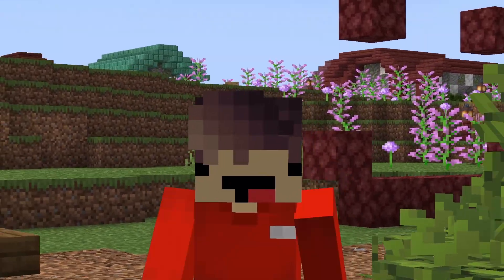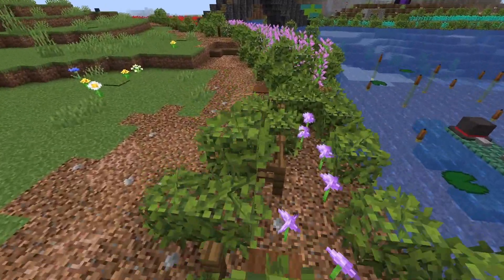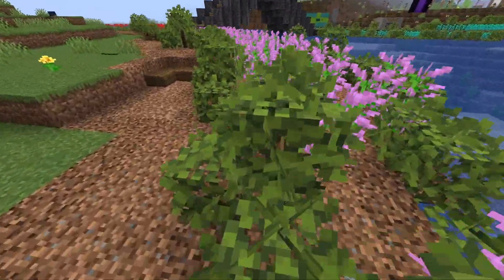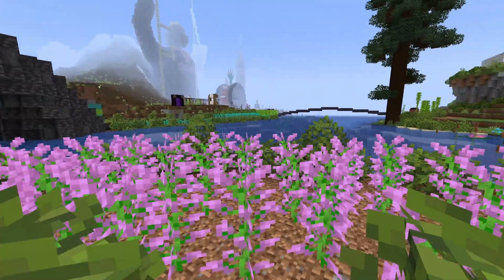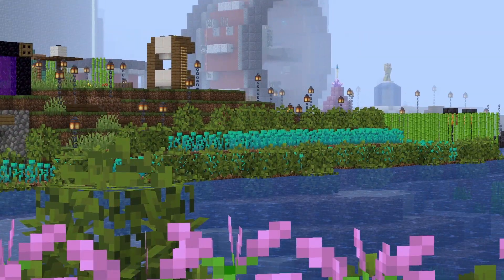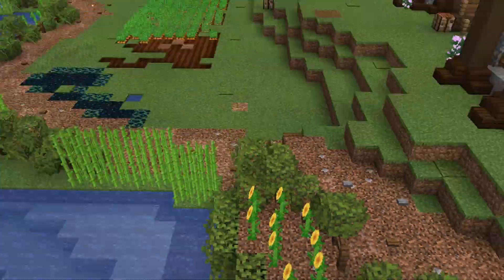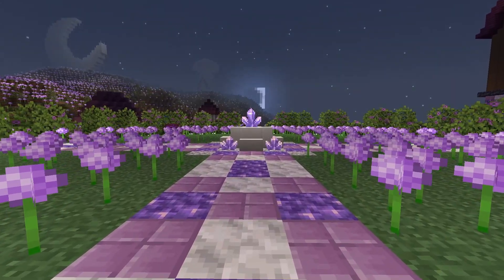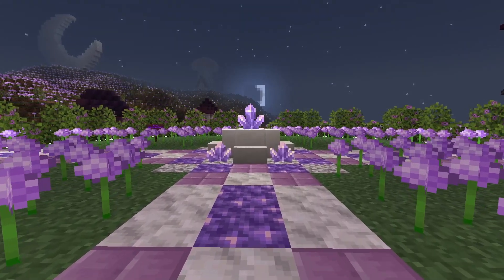Maybe building something based on movies and games isn't your thing. Idea number two: you can build gardens. Here in Riverton, we've got an Allium Garden, some Lilac Gardens, a Rosebush Garden, the Warped Stuff, gardens everywhere, and a Sunflower Garden. A member of the Lotus community, Donesto, also has a garden. And if you're also a content creator, maybe you can dedicate a garden to your subscribers, like Squid.